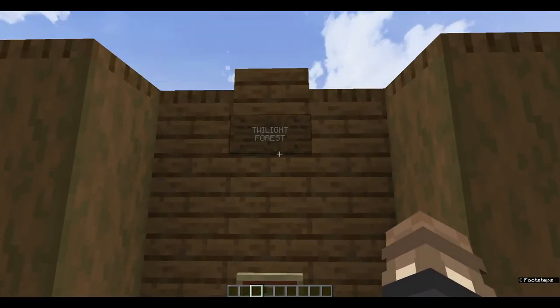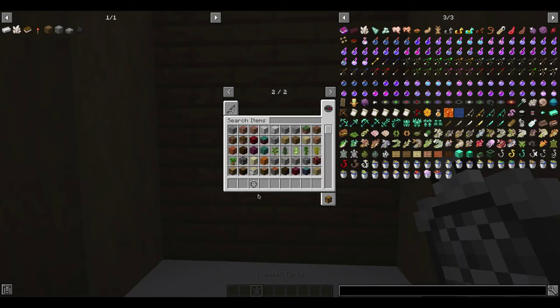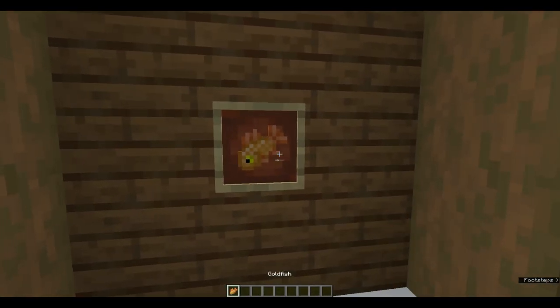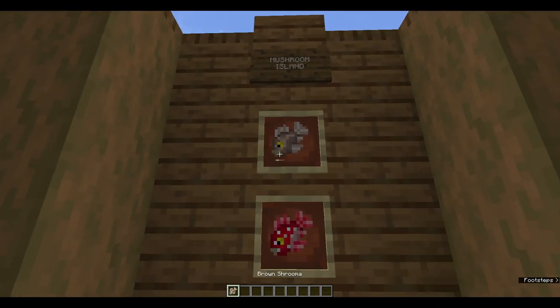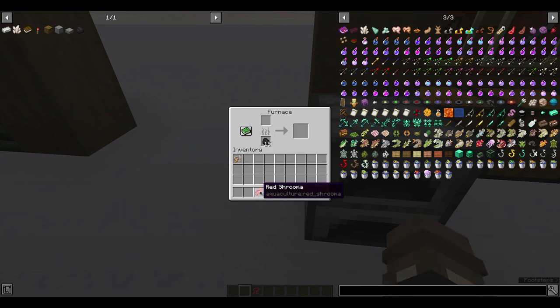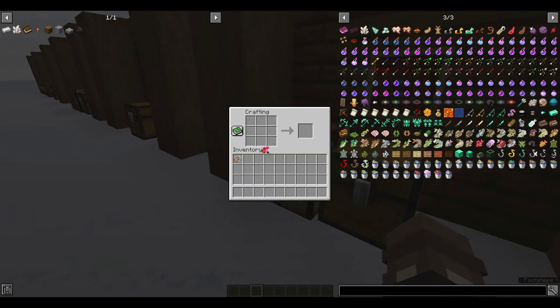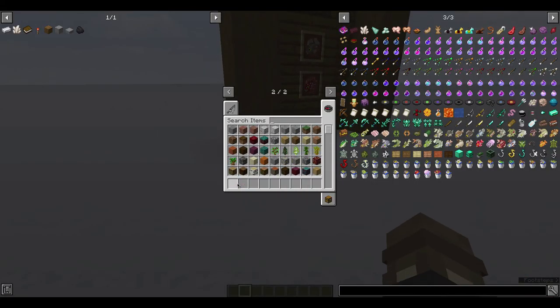If you're using the Twilight Forest mod, this mod includes a starshell turtle that can only be found in the Twilight Forest — so if you want all of them, you'll need the Twilight Forest mod too. It's really cool that they did that crossover. Almost last, we have the goldfish, which can be found absolutely anywhere — he is not biome-specific. And last but not least, I forgot to add: the Mushroom Island fish. We have the Brown Shruma and the Red Shruma. These can be put into a crafting table — the Brown Shruma gives you five brown mushrooms and the Red Shruma gives you five red mushrooms. That is all the fish this mod adds.